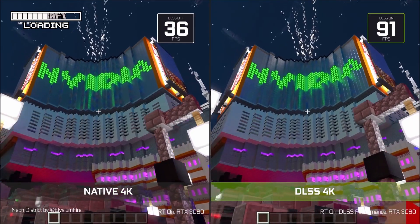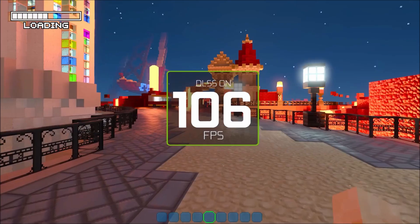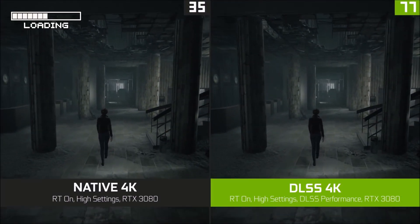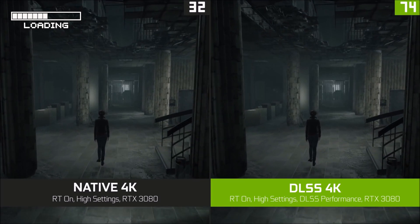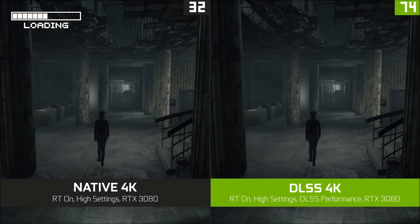DLSS 2.0, on the other hand, has solved both of those problems. The AI is trained generically, while the quality is greatly improved thanks to a multi-frame super resolution approach where DLSS 2.0 accumulates data on multiple frames, similar to temporal anti-aliasing. On some occasions we've seen DLSS provide better quality than native rendering.